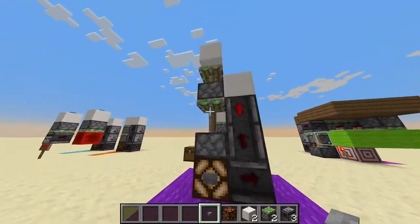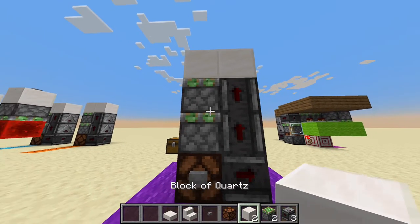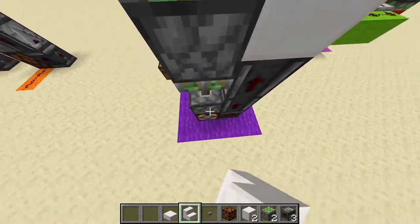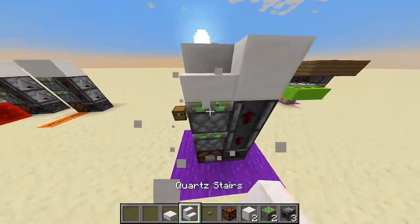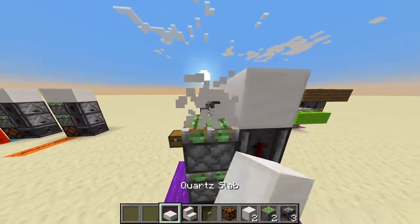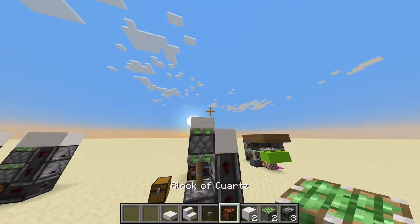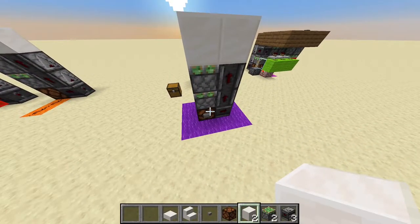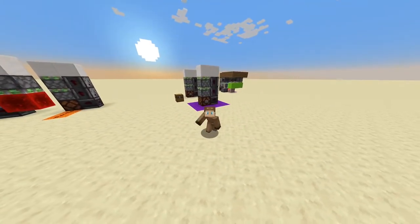One quick note: you actually do not need two full blocks. The one that you push up and down doesn't need to be a full block — you can use stairs, or even slabs, just don't break your double piston extender like I just did. This double piston extender can push every possible block.